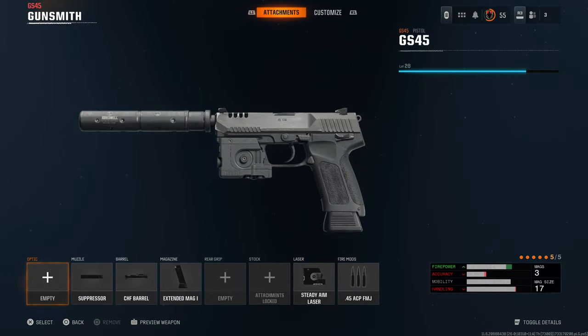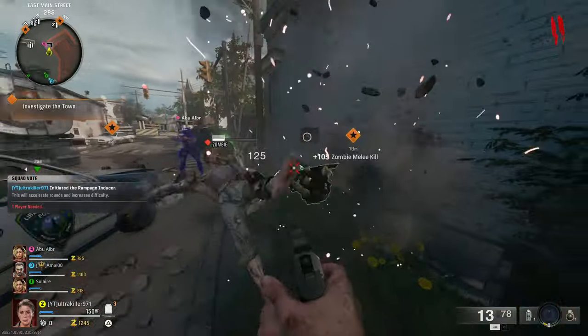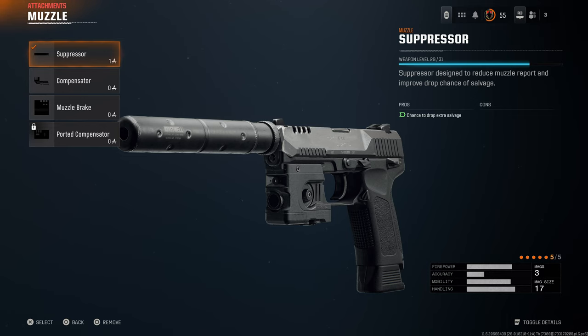Starting off with guns, there are a lot of great ones to use. First, a suppressor — this is a necessity, something you should always have on every single gun. The reason why is because every time you kill an enemy, there's an increased chance of getting salvage. I'll talk more about what salvage is, but for now just know that it is very important and very useful. So make sure any weapon you're bringing into the map has a suppressor on it.